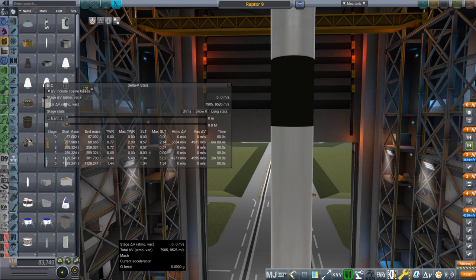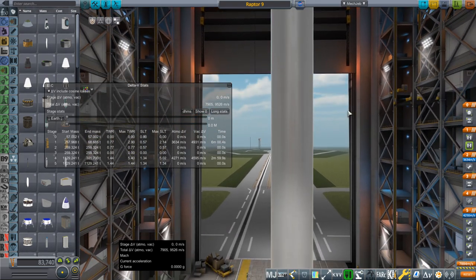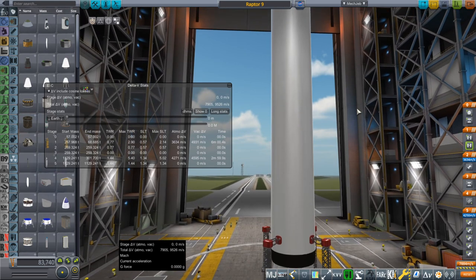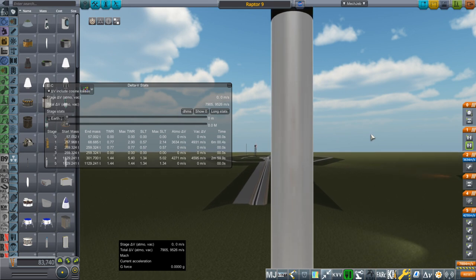Hello everyone and welcome back to Realism Overhaul Sandbox in Kerbal Space Program 1.8.1. In this video I explore sort of an obvious question: what happens if we scale up the Falcon 9 rocket and replace the Merlin engines with Raptor engines? Sure everybody's thought of that, and many people have probably done it before, but it's leading up to more complicated developments that I have in mind.